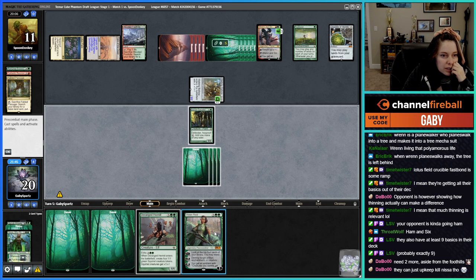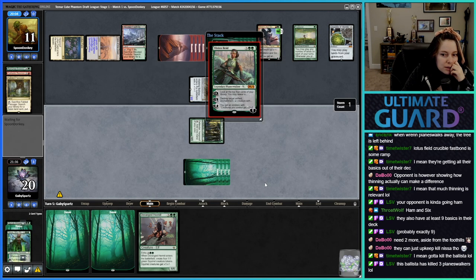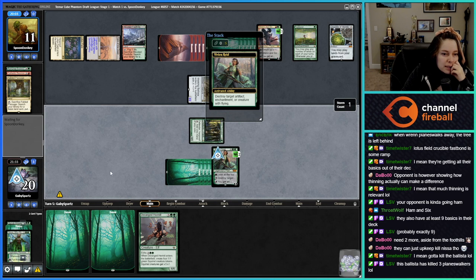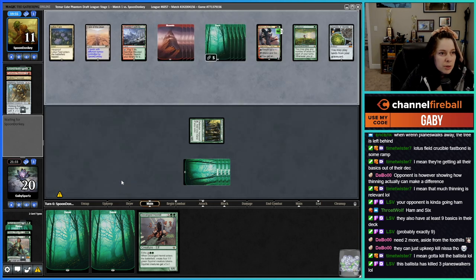They can actually kill my Vivien on the way out, and they still have a Ren and Six. I guess I still do it — we don't have another choice. This Ballista is going off — maybe they won't activate it. Nah, they're gonna activate it. So it's basically their entire board versus a Ren and Six versus a Green creature I'm about to play next turn.